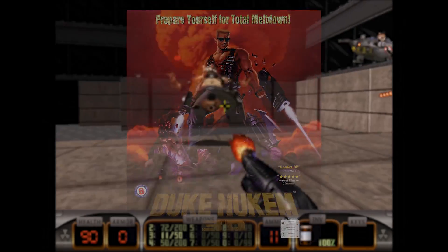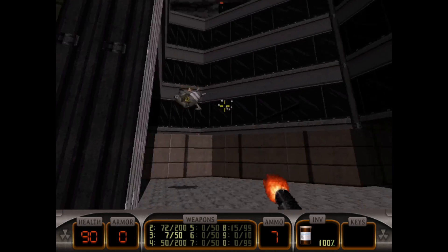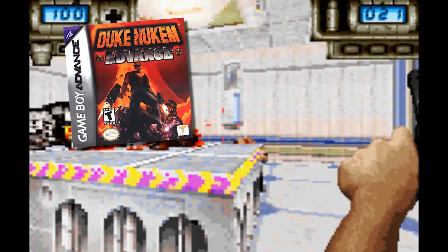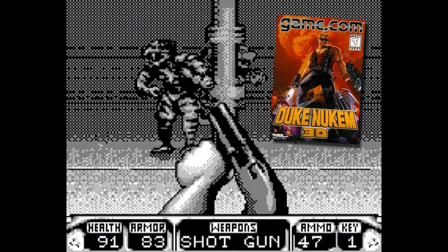Launching months before Quake, Duke's own impressive 3D graphics proved that its software wasn't the only game in town. Naturally, consoles wanted a piece of the action. Maybe more than any other first-person shooter from the time, Duke 3D has some of the weirdest ports.